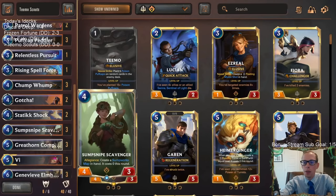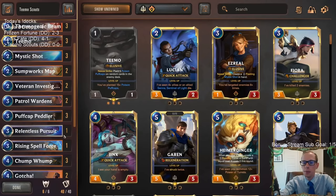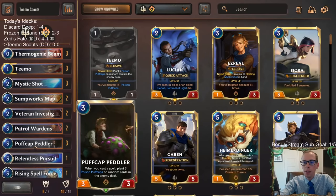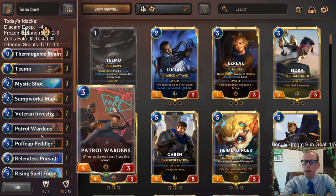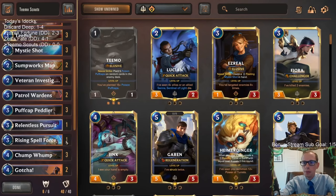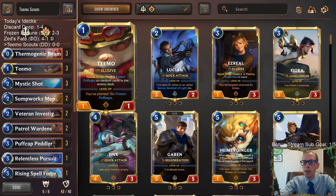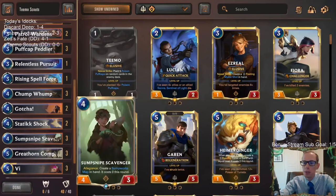We can also put elusive on Sumpworks Scavenger, Chump Lump, and others for more elusive damage. We have the backup plan of Teemo and Puffcaps — Puffcap Peddlers, Chump Lumps — getting a bunch of Puffcaps on them. We have one Relentless Pursuit for a rally. That's kind of about it.